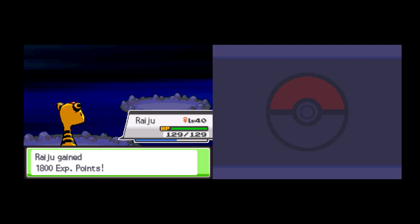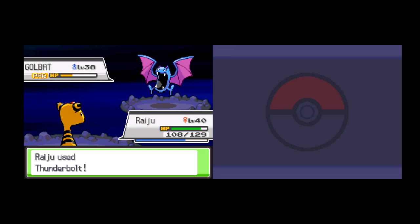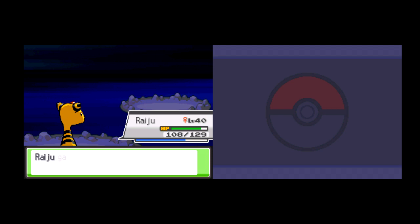He sends out the one that's weakest to Electric types on his team. Really should have gone with Confuse Ray — would have given him a chance. Now he's paralyzed, so he's utterly screwed. Even if he had banked on flinching, the Paralysis ruins him. I think Static is the only ability this guy can have anyway. Easy win — give me my experience.